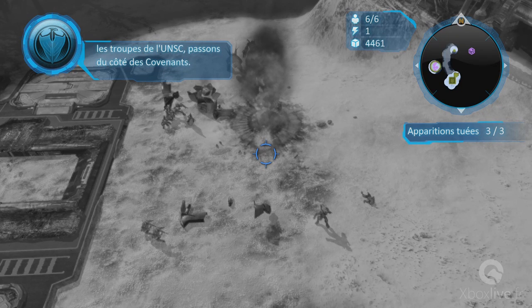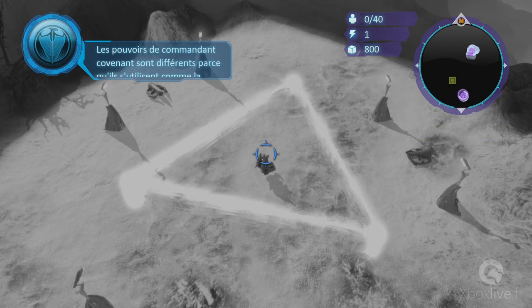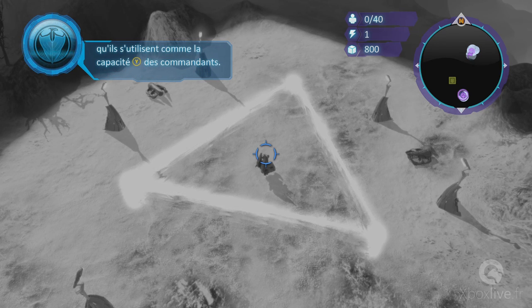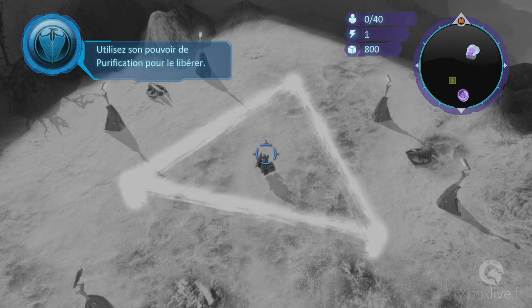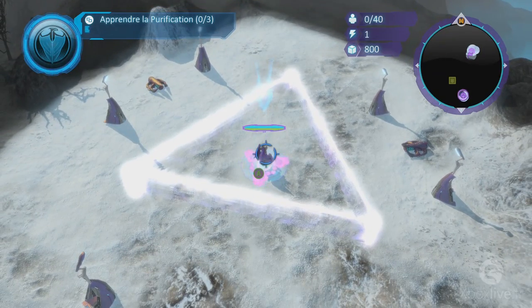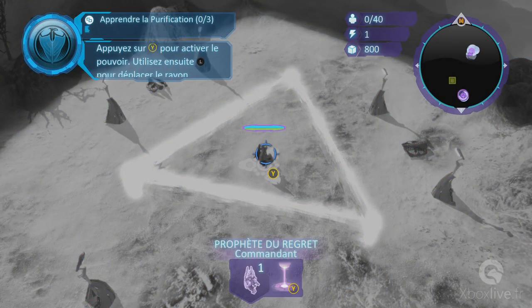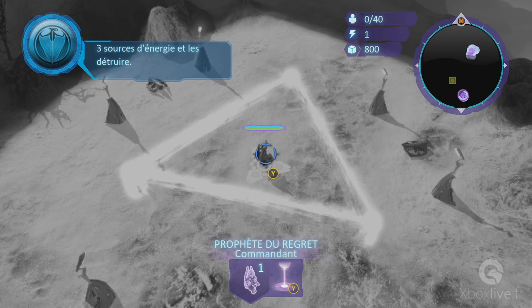Maintenant, nous allons passer au pouvoir de commandant Covenant. Les pouvoirs de commandant Covenant sont différents parce qu'ils s'utilisent comme la capacité Y des commandants. Le prophète du regret est piégé — utilisez son pouvoir de purification pour le libérer. Sélectionnez le prophète et détruisez les trois sources d'énergie avec sa capacité Y. Utilisez le stick analogique gauche pour déplacer le rayon en direction des trois sources d'énergie et les détruire.